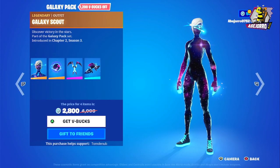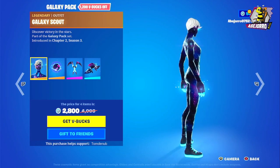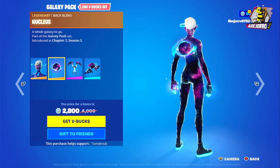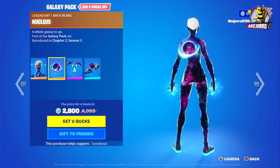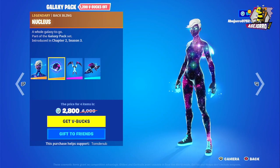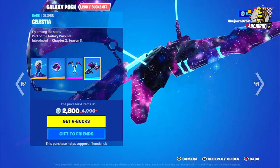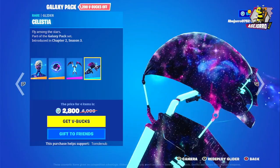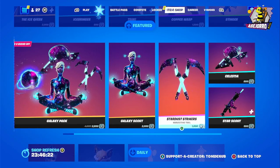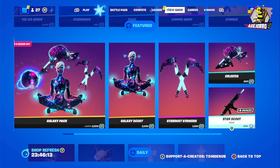Now let's take a look at the Galaxy Pack. The price for the four items is 2,800 V-Bucks. Nucleus is the back bling, and this is the full skin with the harvesting tool, the Stardust Strikers, and the Glider Celestia. If you want to buy the items separately: the Galaxy Scout Outfit is 2,000 V-Bucks, harvesting tool 1,200 V-Bucks, the Glider 800 V-Bucks, and the Stardust Scout Grab 500 V-Bucks.